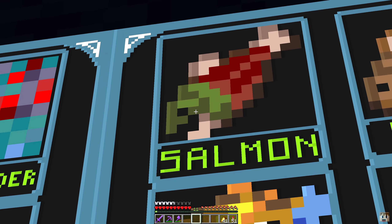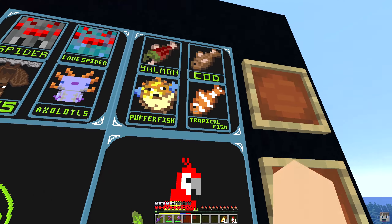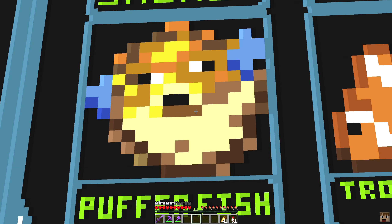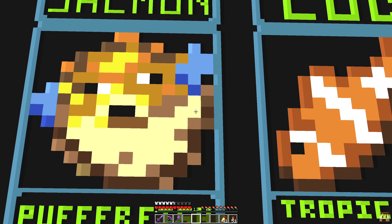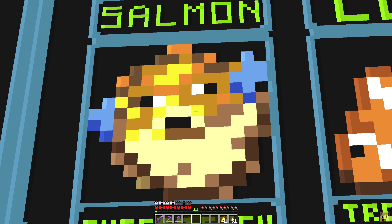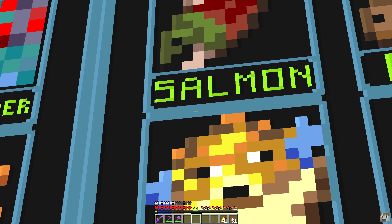To get the episode started off here with our first project, I would like to go over to our map making area and make a map poster for the tropical fish, puffer fish, cod, and salmon for Animal Paradise. I've got to get over here and grab some of this wool. I have planned out what these are going to look like — they don't look exactly like the pixel art for the fish but I did the best that I could, because there are only so many colors and the color of the block that you use does change with the map.